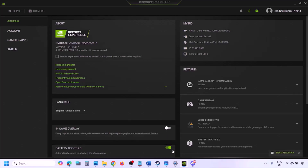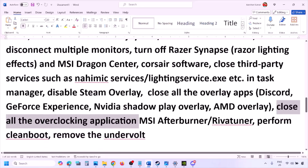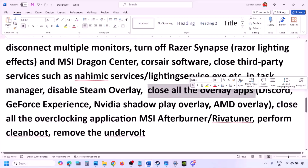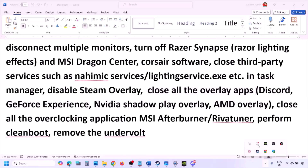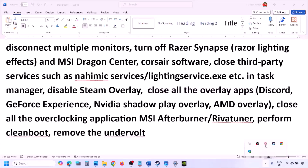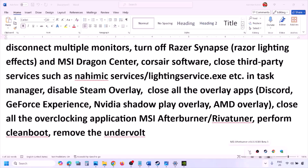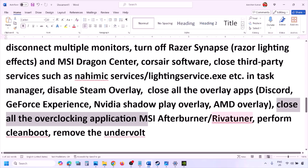If you have any other overlay applications, turn off the overlay or simply close all overlay applications — Discord, GeForce Experience, or any other. Also close all overclocking applications like MSI Afterburner; right click and close it. Close RivaTuner Statistics Server as well if it is running.